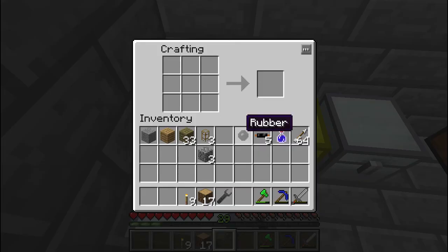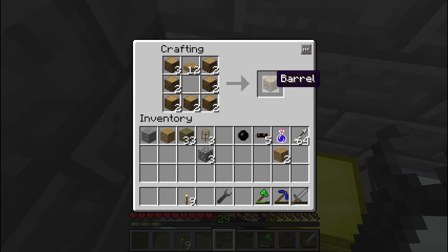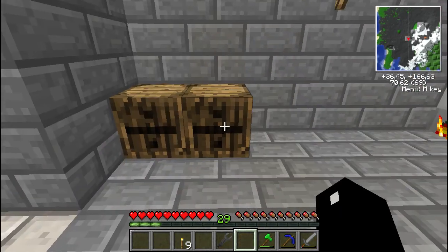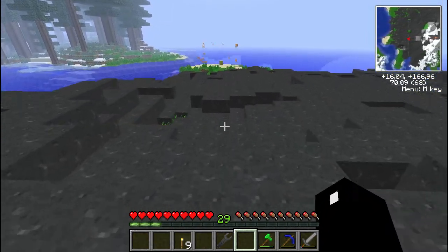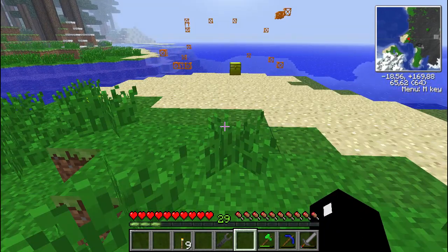I want to store some stuff, and one better way to do that is using a mod. Factorization - I believe this is part of it. Barrels. I am going to use barrels to store every single - well, not every single item - but most of them, which means pretty much only cobblestone and marble. Barrels are pretty awesome - they can store up to 64 stacks of an item, but only one item type at a time.